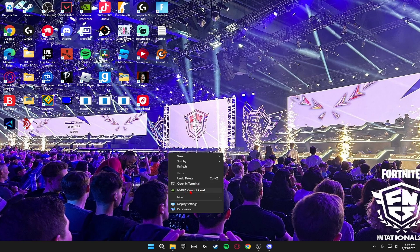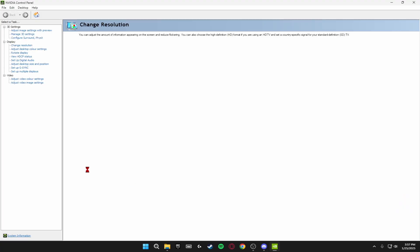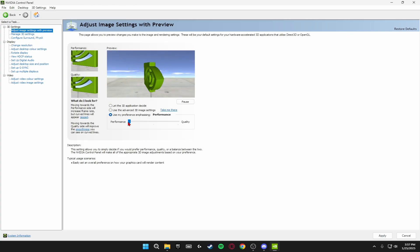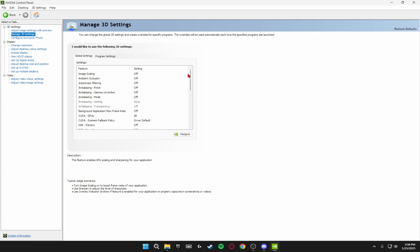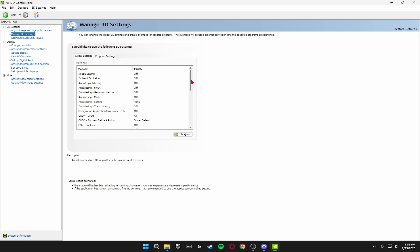Now we're moving on to the Nvidia tweaks. Open the Nvidia Control Panel and go to Adjust Image Settings with Preview in the top left. Click the bottom option, drag the bar all the way down to Performance, click the middle bar, and click Apply — this prioritizes performance over quality. Then go down to Manage 3D Settings and copy all of the settings shown here, as these give you the highest performance and lowest input delay in game.